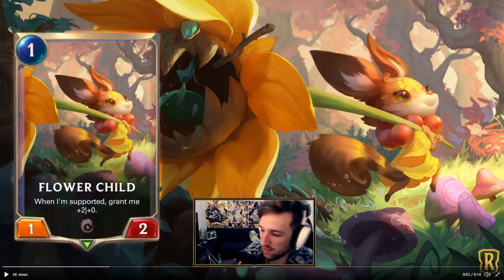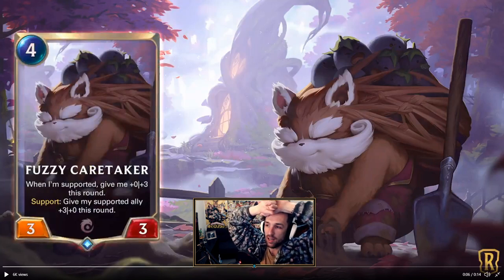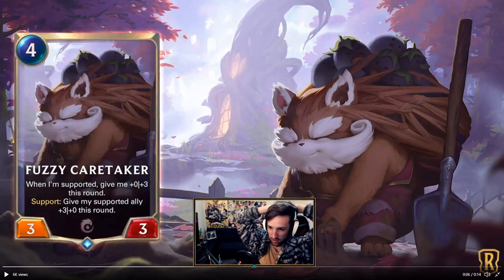I do think there are other better one-drops depending on how many you're running and how much synergy you want. This does become a 3/2 sometimes on turn 2, so the card's okay. The Fuzzy Caretaker — when you first look at this card it does look kind of on the weaker end, but this is one of those cards that doesn't look as good until you see it in action. It's got the stat line of a Yordle Grifter, so it's not always the worst 4-drop to play alone, and the ability for this one card to synergize around the rest of your deck is actually pretty crazy. We'll just have to wait and see how many more cards come out.